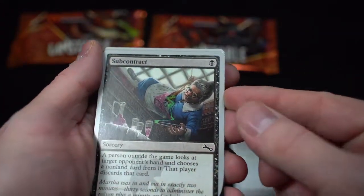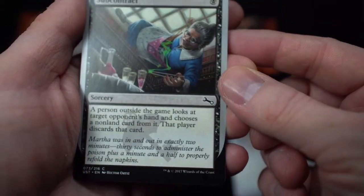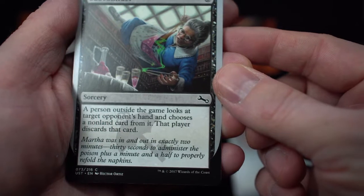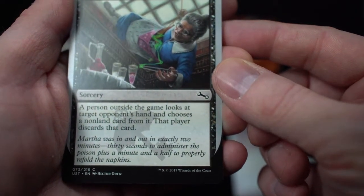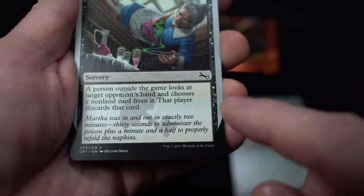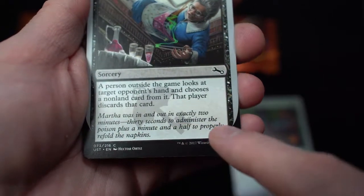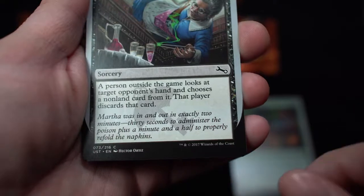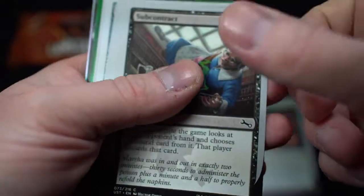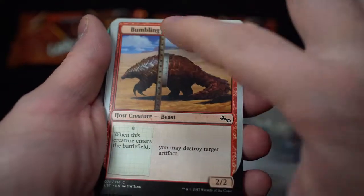Sub-contract: A person outside the game looks at target opponent's hand and chooses a non-land card from them. That player discards that card. 'Marta was in and out of it in exactly two minutes. Thirty seconds to administer the poison, plus a minute and a half to properly refold the napkins.' Strange.